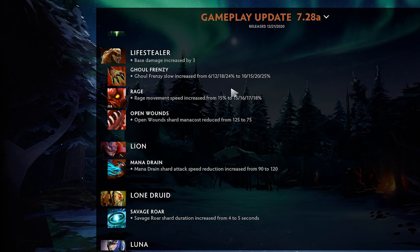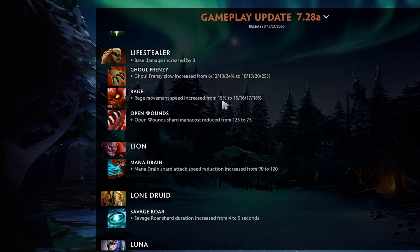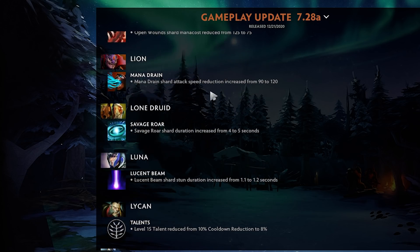Lifestealer got nerfed but also got three more base damage, which is pretty good. Ghoul Frenzy slow increased by a lot — 4% at level one is a big deal. Rage movement speed increased — 3% more at max is nice.